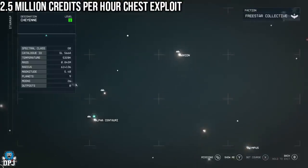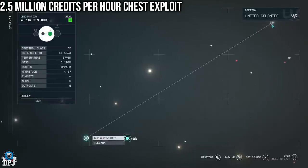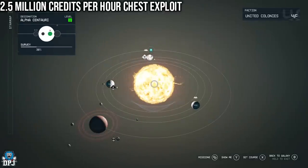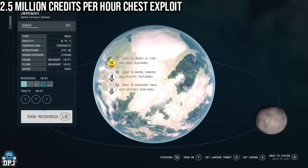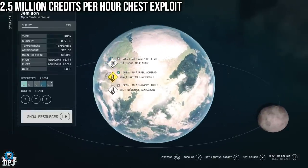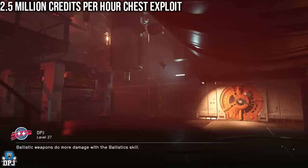Now I'm going to showcase another credit glitch you can use and abuse. This one takes place on Alpha Centauri within the tutorial area in Jamison, New Atlantis. I made about six or seven hundred thousand credits from this one, but it can be inconsistent — it's why I stopped doing it. The first credit glitch I showcased is way better, but this one doesn't require the jumping technique.